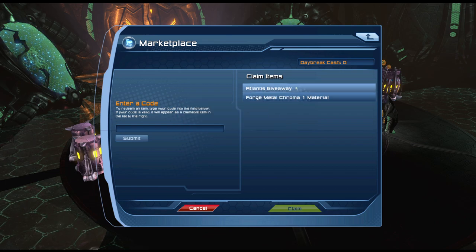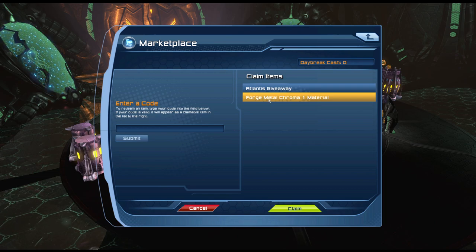The other one is 'face your fear.' There you go — so now you have the Atlantis giveaway and you have the 40 Metro Chroma one material.